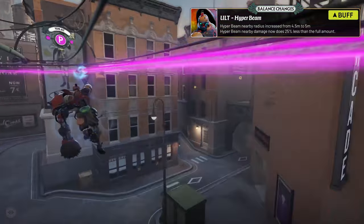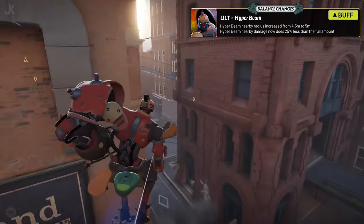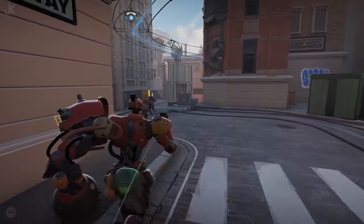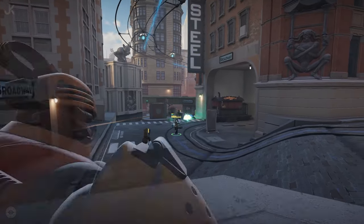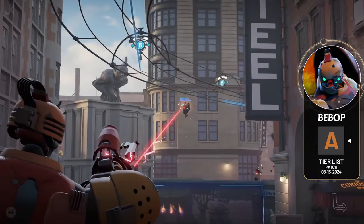Hyperbeam has had its radius increased from 4.5 meters to 5 meters, and the proximity damage now does 25% less than the full damage. While Bebop did receive a nerf to his bread and butter skill in his hook, I do believe that he can hold his own due to the plethora of other buffs he received, meaning this patch Bebop will place in the A tier.